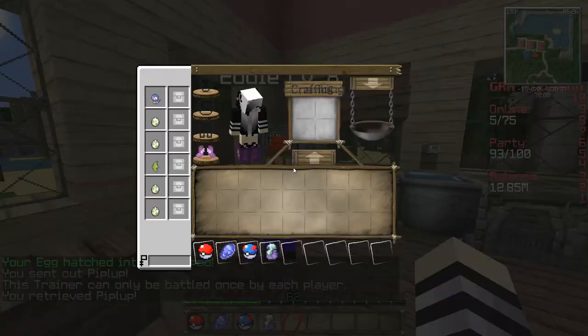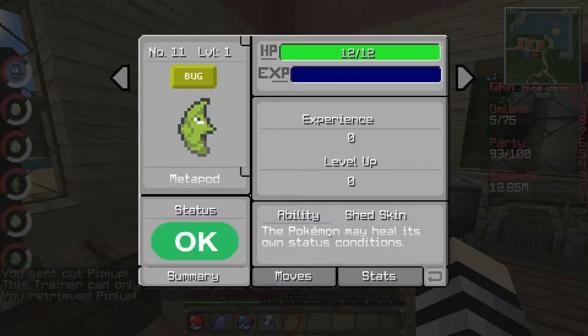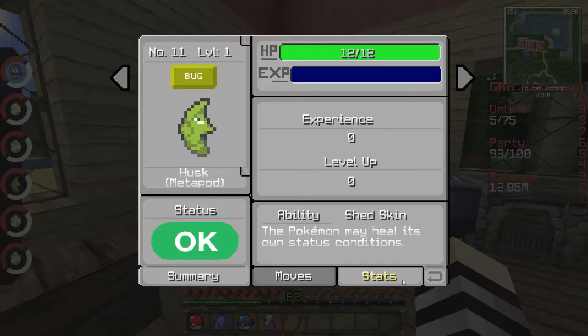One of our Pokemon hatched! We have to nickname it — it's a Metapod with Shed Skin, which is a good thing. I have no idea, I haven't trained a Metapod yet. What should we rename our Metapod? Let's go with Husk — because, you know, it's a shell. So we'll go with Husk.